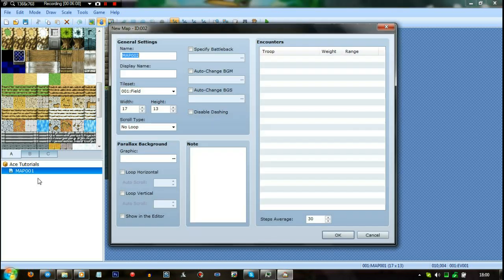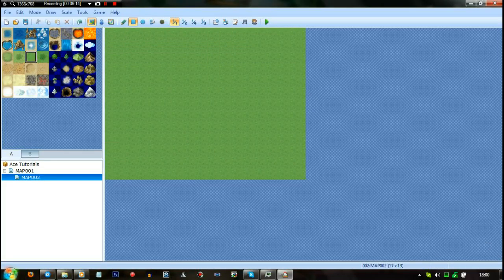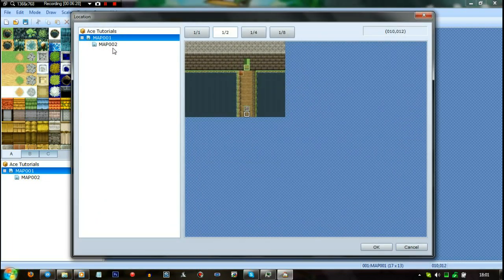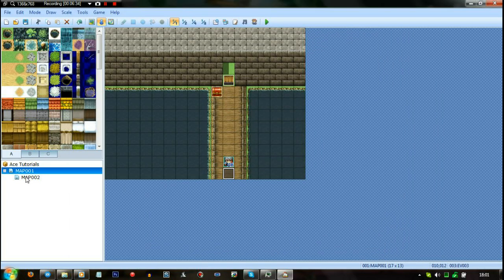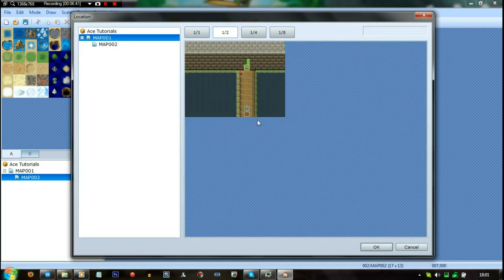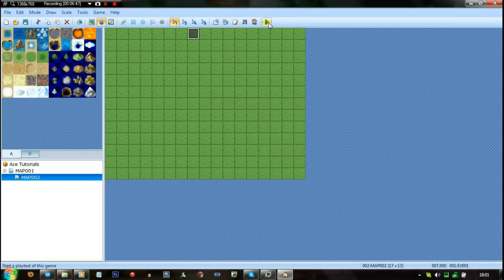The only thing I can think of doing is maybe just creating a new map. Let's try this — control and 1 for quick event. I'm only saying what it is because people have been saying you should say what buttons you're pressing, because we can't tell if you're using a keyboard shortcut or not. So yeah, anyway, let's try this.